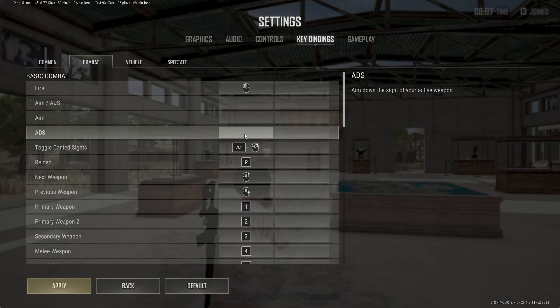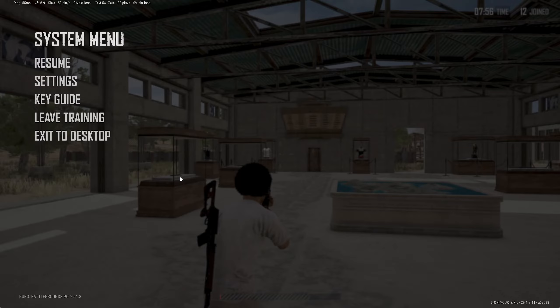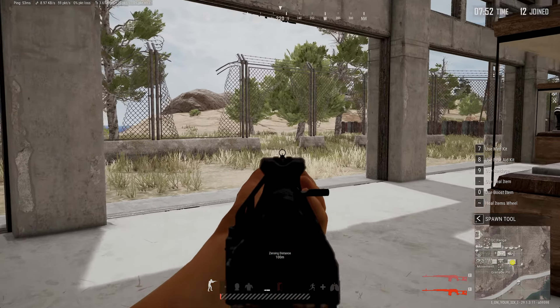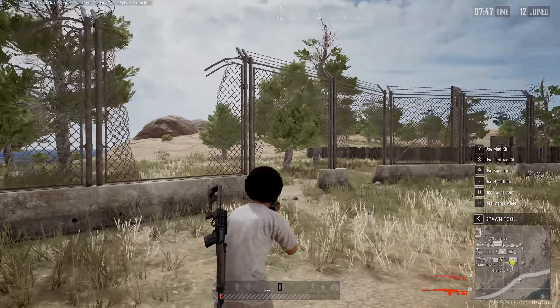Now go to ADS right here, click into it, press the right mouse button, and apply that. You're going to have to figure out where you want the third-person aiming to be. If you have another button on your mouse, go ahead and apply that to it, but I only have two buttons, so now when I hold the right button it's automatically going to be ADS.